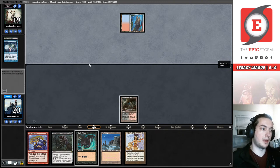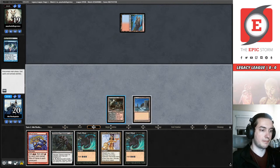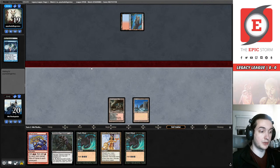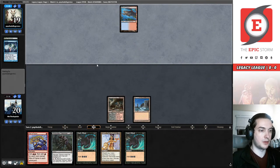If it's Delver I love this kind of start — this is slow and grindy and I can play that game just as well as they can. If it's something like control, I feel pretty comfortable. If it's something like Show and Tell, Sneak and Show, or Omni-Tell, it's a little less okay. We have outs to Galvanic Relay, we can find a Silence eventually, we can make enough mana to Burning Wish into something good using Wishclaw as protection.